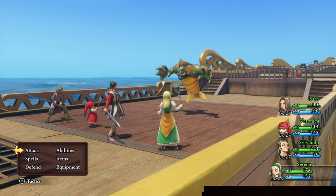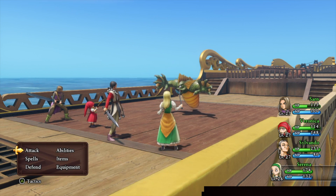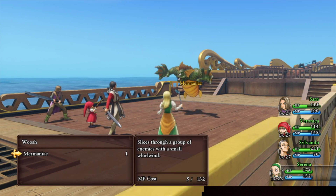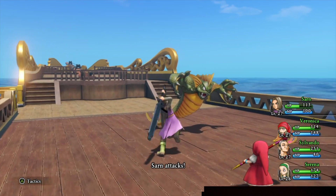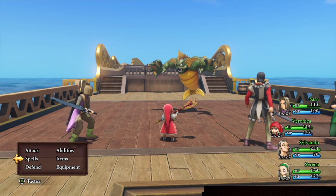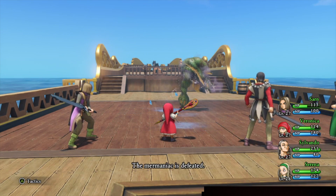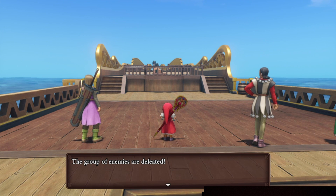For the first time ever you can also jump in a Dragon Quest game, so things placed up high are now accessible by jumping. It is a traditional Japanese role-playing game in its finest degree.